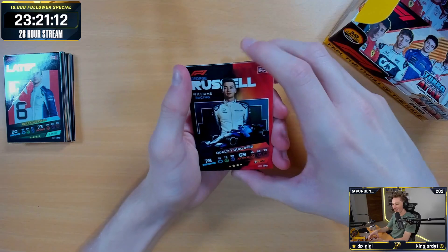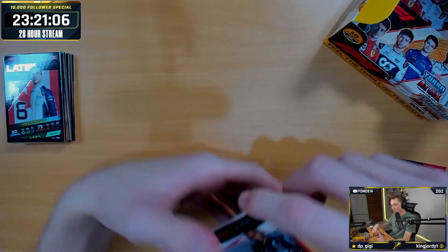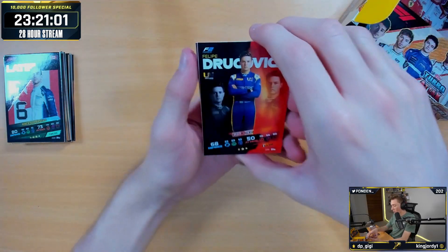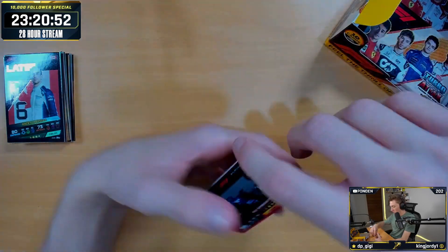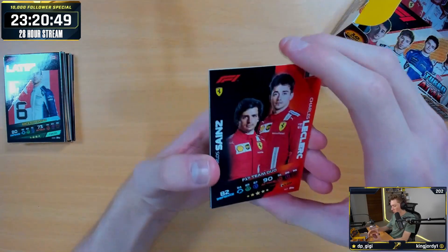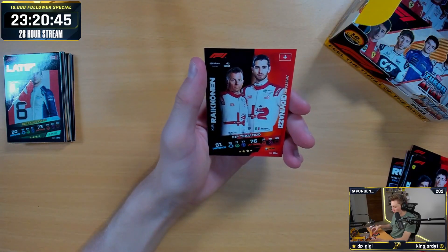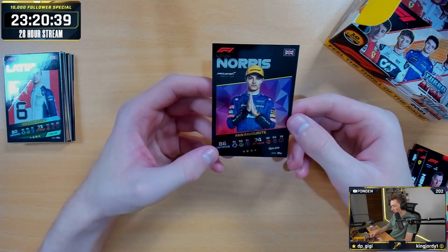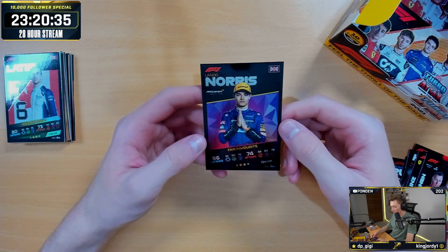I've got Russell Quality Qualifier. We've got Lewis Hamilton Speedster. We have got the Safety Car. We have got Drogovic, Felipe Drogovic. Alonso Speedster. We have got the F1 Team Duo of the Leclerc Sainz. And as a Ferrari fan, we've got F1 Team Duo of Mick Schumacher. And then we've got Lando Norris Fan Favourite — these are my favourite cards. It's got the sapphire-y look on the back. So clean.